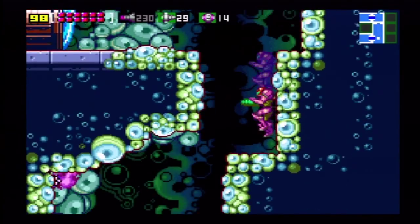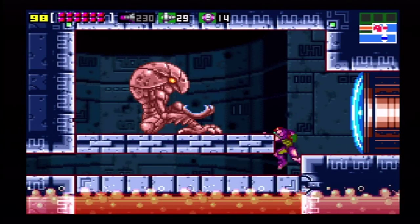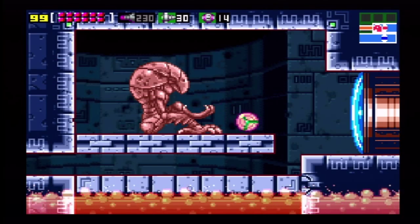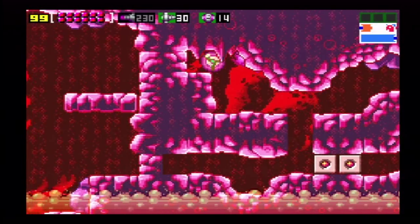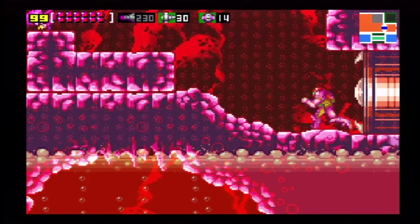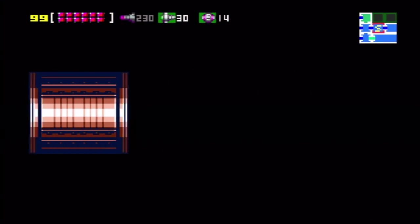I'm gonna move over here and head on down towards those items I was thinking of, head across here, destroy some jerks. There's the 30 super missiles — yay! We're gonna head off to the left here into this heated room again — wrong area, wrong door. Okay, head off to the left here and keep going forward. The wave beam makes that so much easier, and the plasma beam makes that so much easier — wow, that took short work.